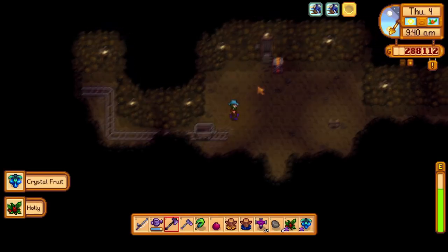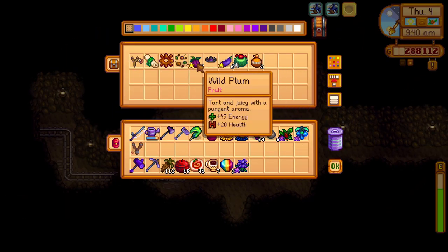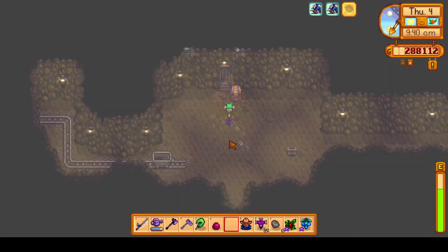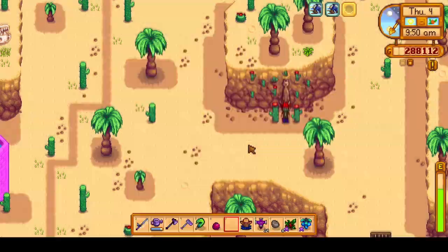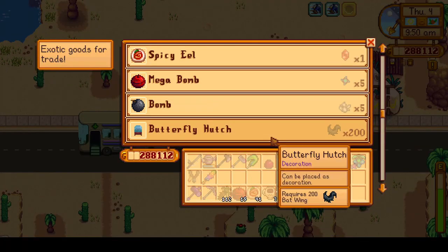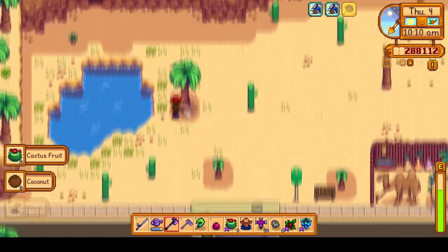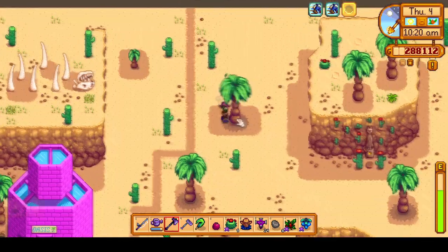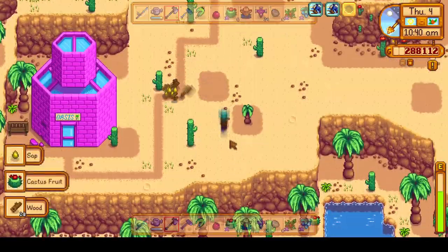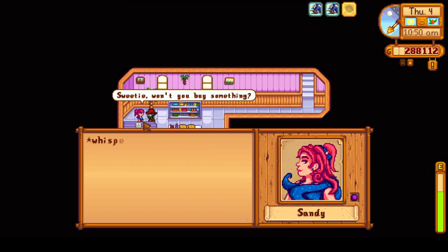This is a bit of extra profit compared to starfruit wine, but why not. I take a quick stop at the mines to grab the master slingshot just in case I decide to use it at Skull Cavern or the volcano. Then we warp to the desert because it's Thursday and we need that magic rock candy. Before going to the oasis, we chop down all the desert trees that regrow for free — a nice extra source of wood that only costs time.